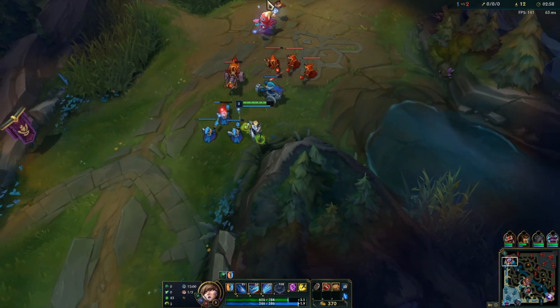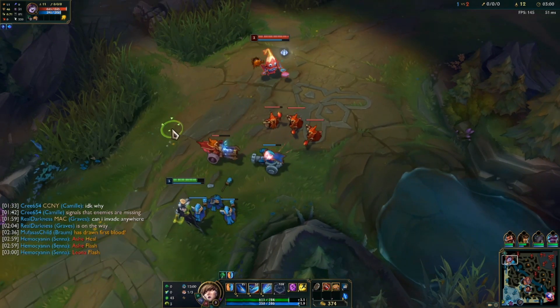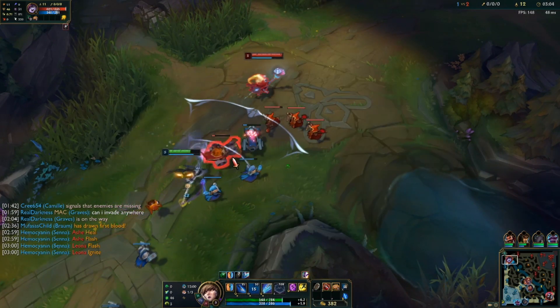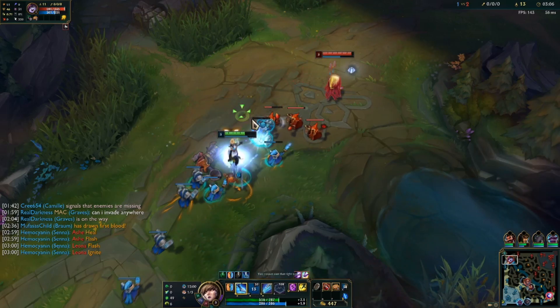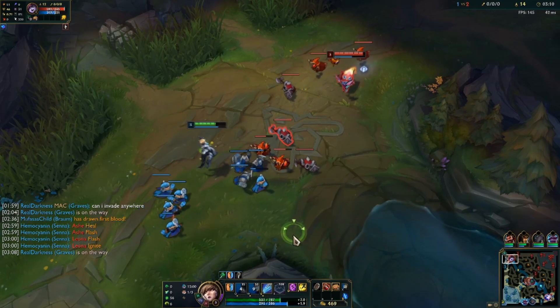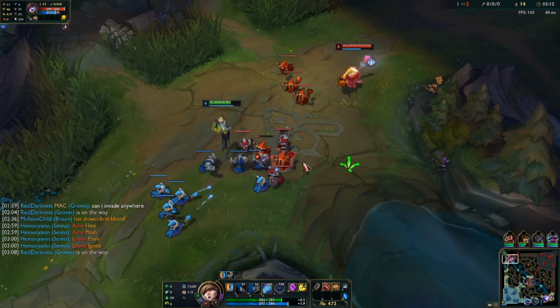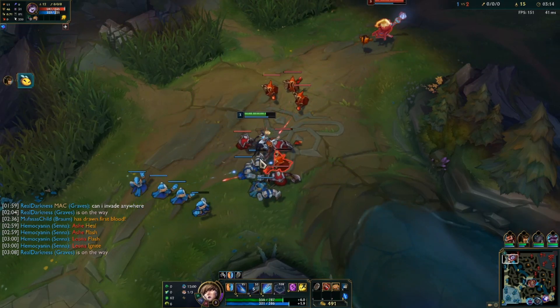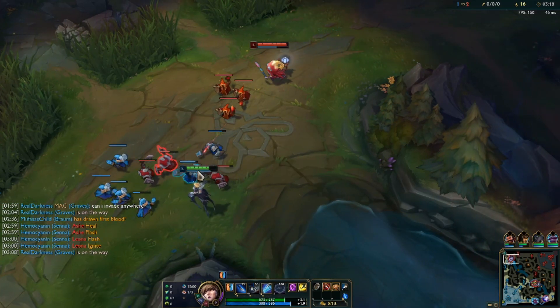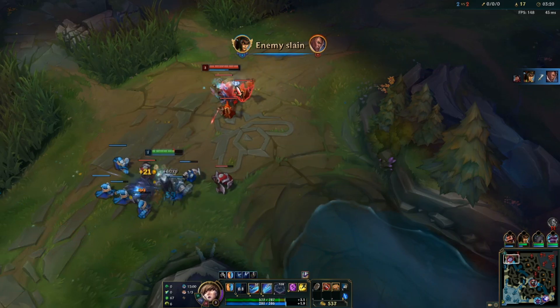We are against a Lulu top which I find kind of strange. She does have Corrupting Pot, which is honestly pretty broken to lane against. Just 375 free HP and mana sustain is kind of ridiculous. I'm hoping in Season 11 they actually remove that completely because it's just not fair.